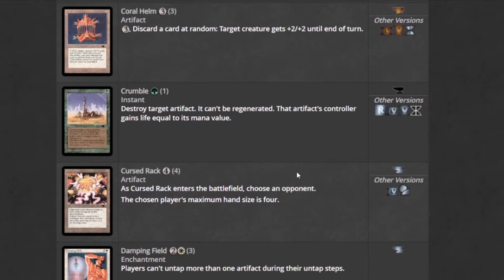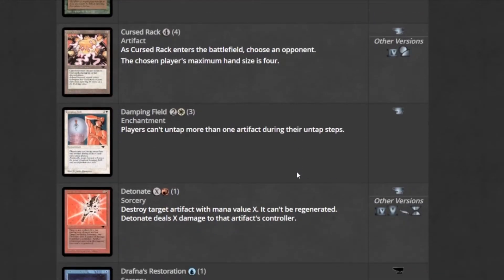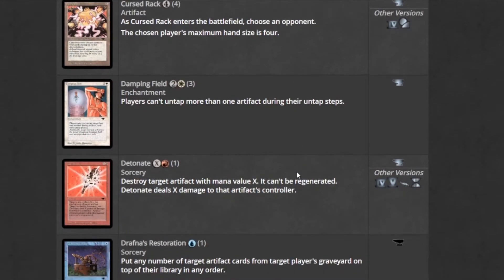Cursed Rack is part of a combo called Eight Rack. In the center of the battlefield, you choose an opponent, and that player's maximum hand size is four. That's going to pair well with a card we'll see later.